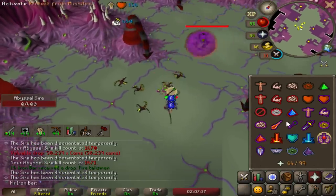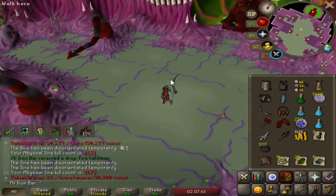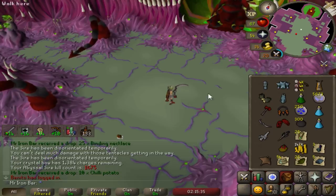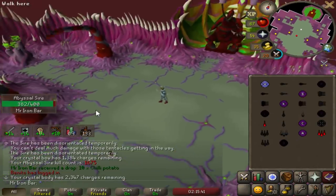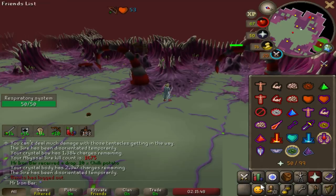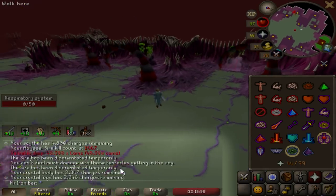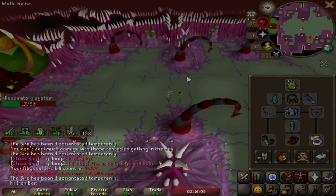I just hit a 96 with my claws - 48 base, that means another 48 stacked. I just discovered something really amazing about how the Crystal Armour works in terms of charges. It works like the Crystal Shield where it only loses a charge if you actually take a hit of 1 or higher. So when I'm killing Respiratory Systems, I'm not taking any damage at all. After about two hours using Crystal Armour at Sire, I checked my charges. I was at 2347 when I started, and two hours later I'm still at 2347. That's insane. There is literally zero cost when using Crystal Armour here.